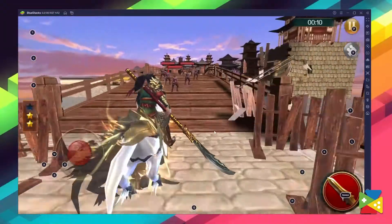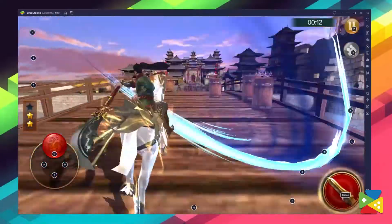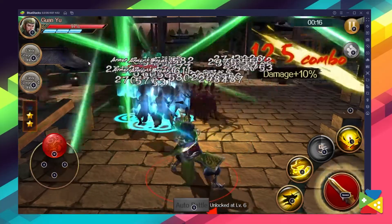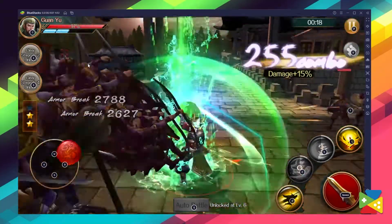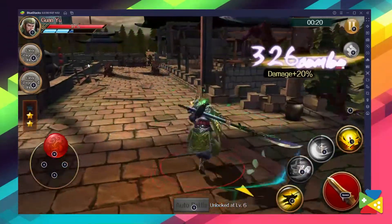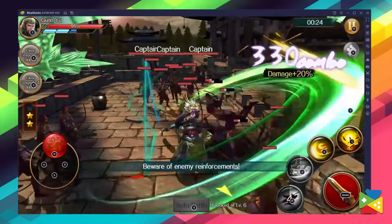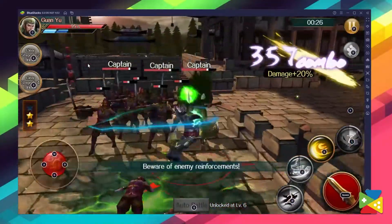The best performance is needed in order to destroy the enemies while avoiding getting hit, damaged, or even defeated in the process. That's why you should definitely try Dynasty Legends Warrior Knight on PC with BlueStacks — this will ensure you always get the best performance even with higher graphical settings, as well as access to intuitive and versatile control schemes for every occasion.